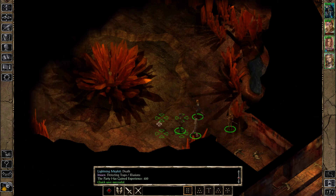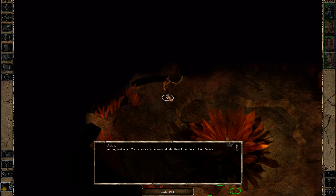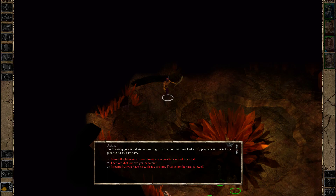The Djinn speaks: 'Welcome — you have escaped somewhat later than I had hoped. I am Aataqah. I see whom I must talk to — I am curious how Cain will react to me. Cain, I have questions — be not afraid. You have my welcome to my little piece of this place. I do so try to keep it more appealing than the rest.' Your name is well known amongst those who watch — your life's thread is bright indeed, though in your path lies many a dark and frayed end. It is not my place to answer your questions — I am sorry.